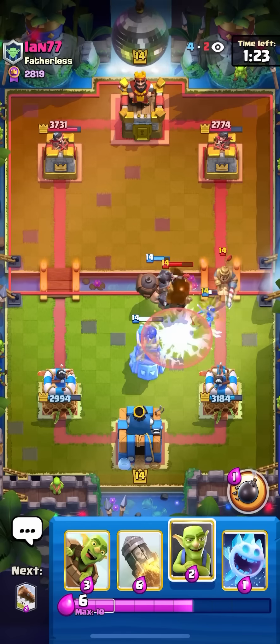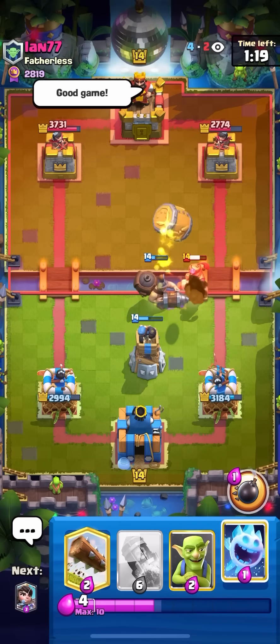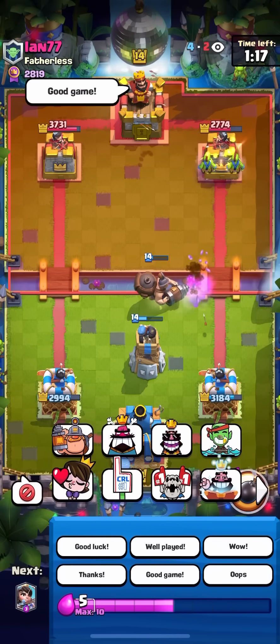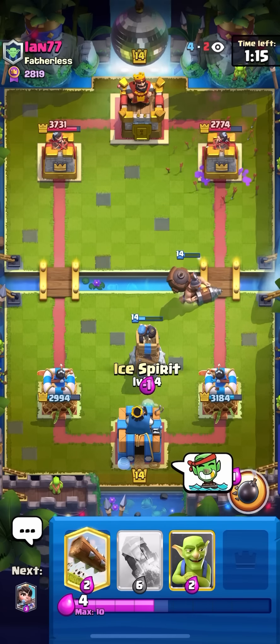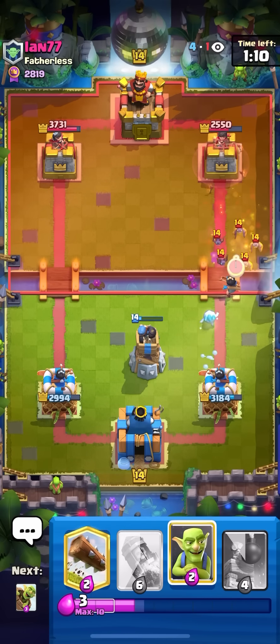Actually, I don't even need the Goblins — it's just going to die. That was a really bad zap. I'm just going to go for a barrel here. Goes for the arrows. Just going to go for my Ice Spirit plus Princess at the bridge — just wanted to cycle back to my Princess. I'm already one card off of luck.